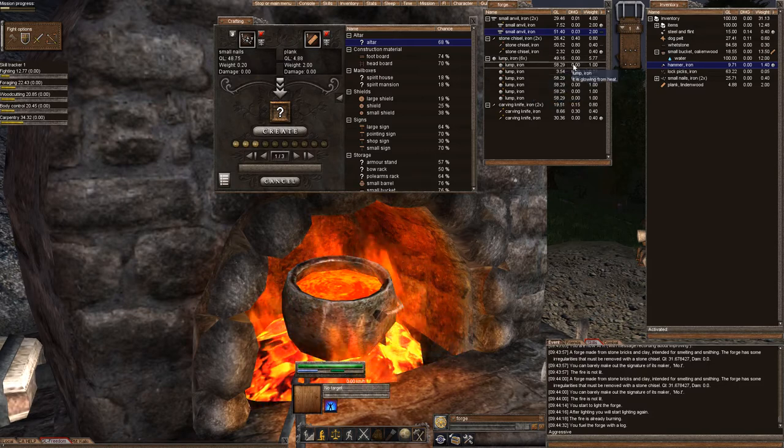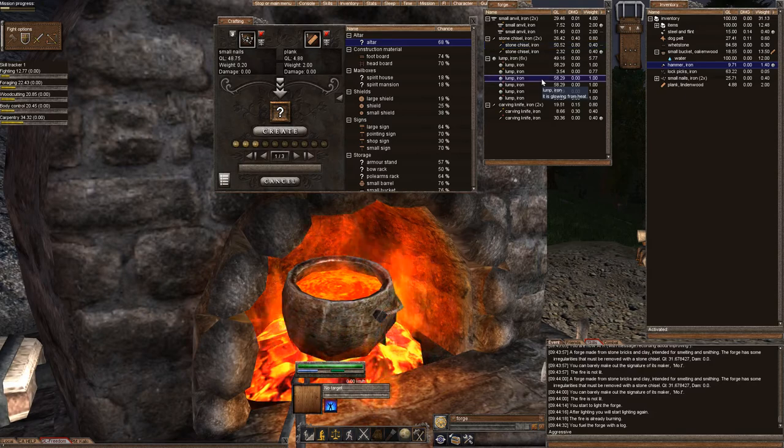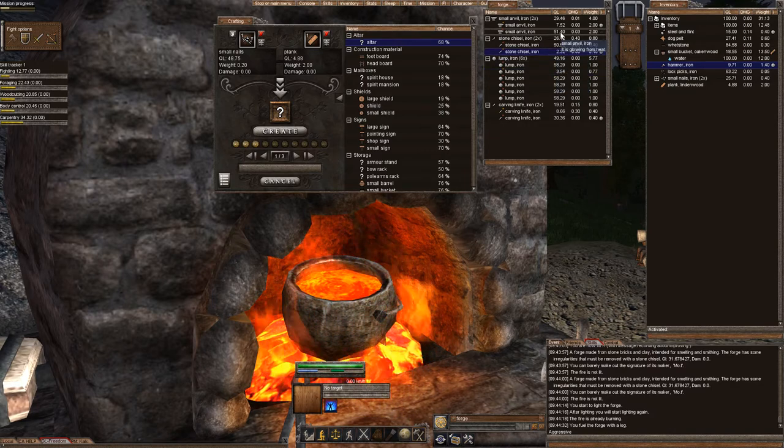I should also point out that the higher quality of the item, the faster it's going to warm up. These 50 quality items are already glowing from the heat compared to these low single digit items — quality 3 and 2 — that are still only searing hot.